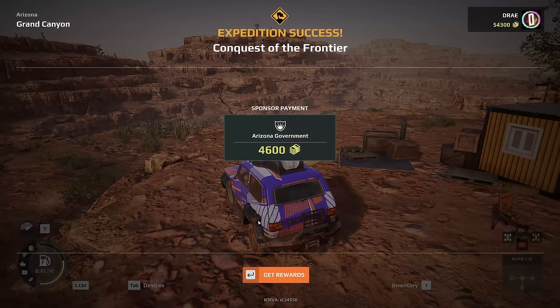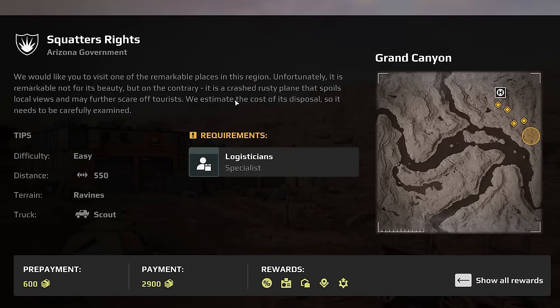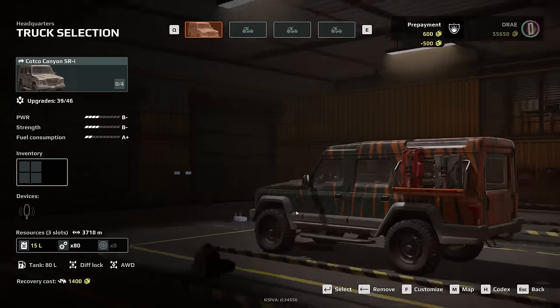$4,600 just for that? Not too bad. Next up, we're going to a crash rusty plane that spoils local views. It may further scare off tourists. Who in the world is scared of a rusty, broken down plane? We estimate the cost of disposal, so it needs to be carefully examined. I need my specialist and a scout once again, so we're staying with the scout. I might try a different scout though, because that one was pretty damn bad. This feels a little more scout-like — I feel like this thing could actually take a few bumps, and this is the one I spec'd as well. We might actually want to upgrade this a bit.